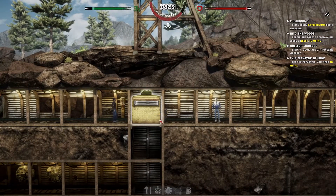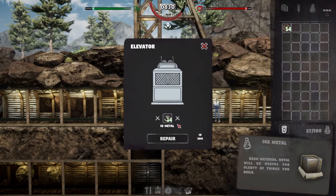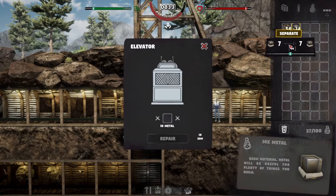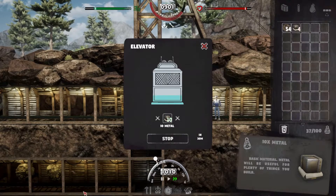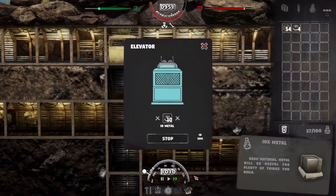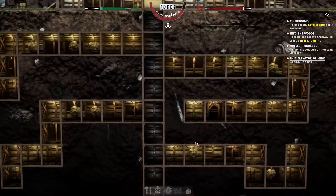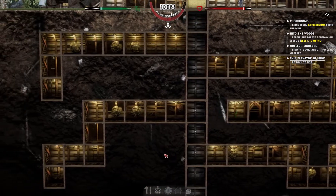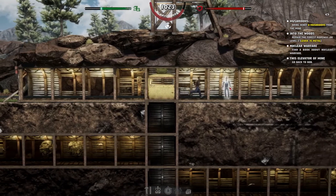Let's repair the elevator — not 14, just 10. We'll head down and bludgeon some bats to death. I wonder if we'll have to keep repairing the shaft as well, but it looks like it's a pretty intricate mine. Let's go talk to our friend.